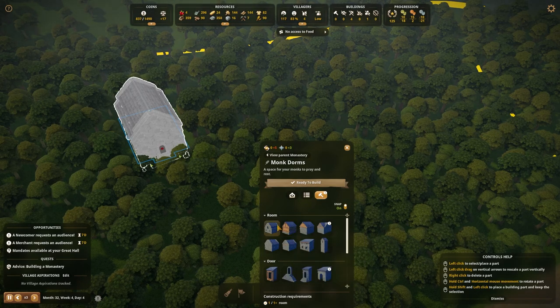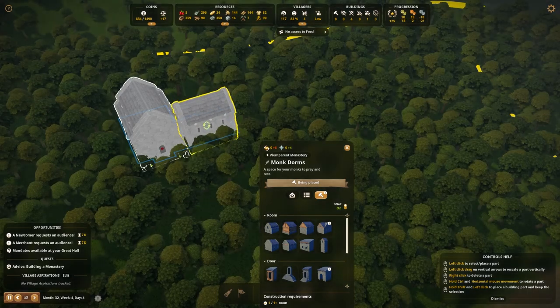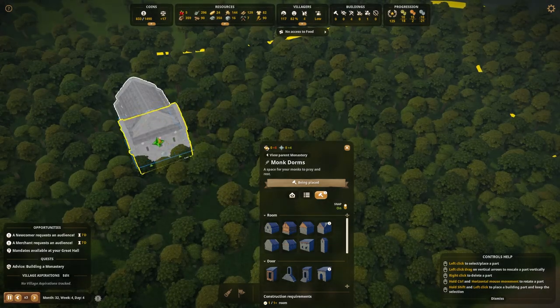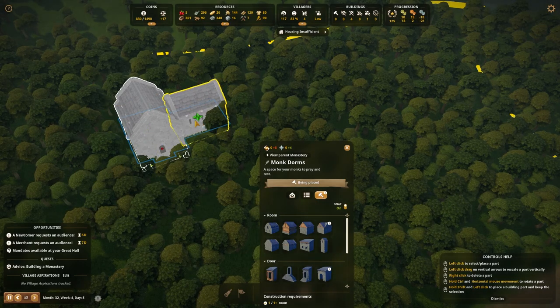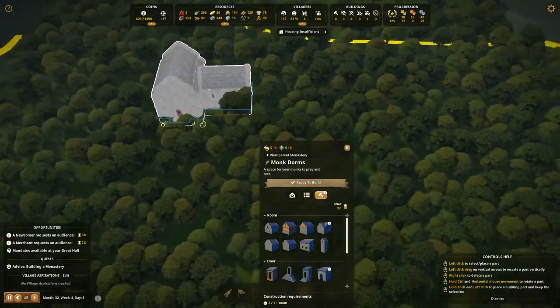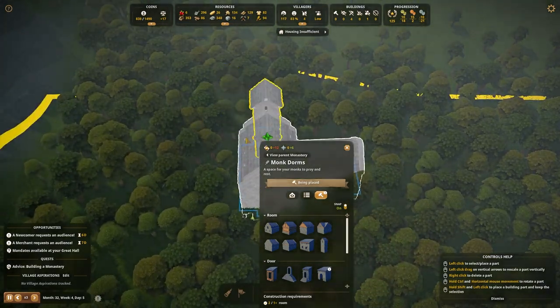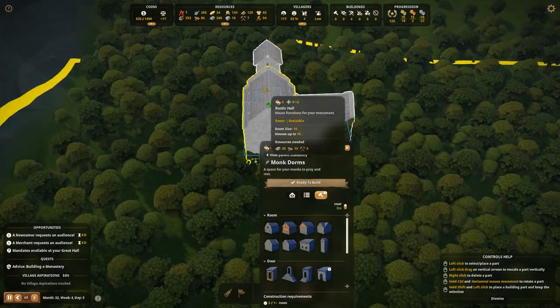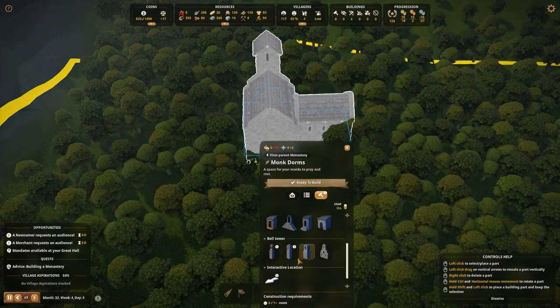Let's grab a nice doorway and put it right there. Then rustic quarters major — let's do a rustic quarters major over here on the side. And then we can do a nice tower in the back and rise that up just a wee bit.